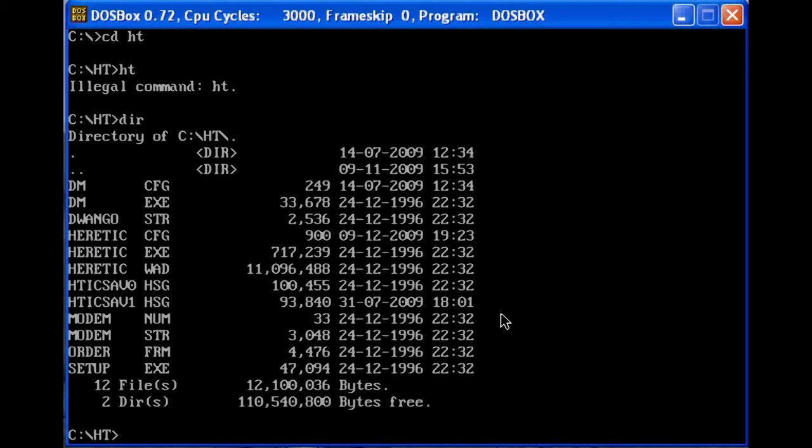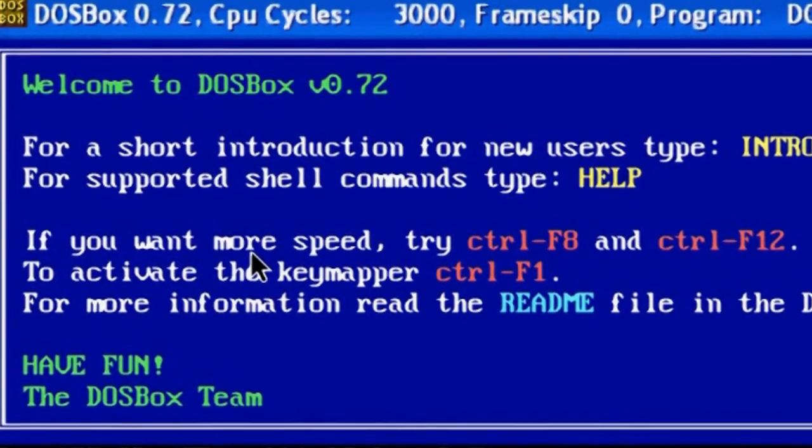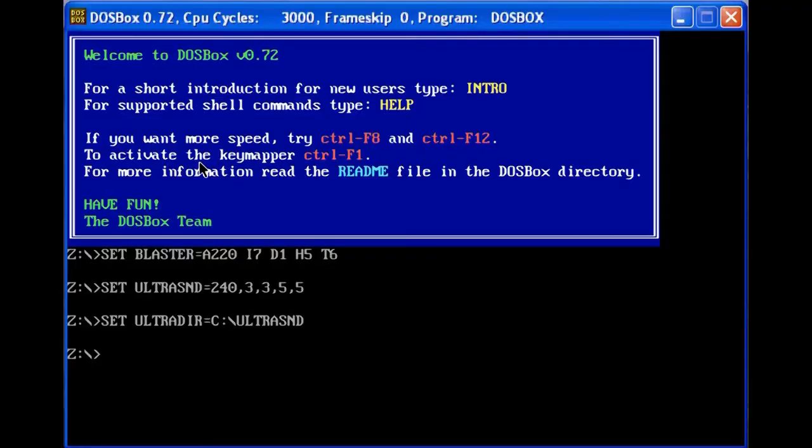And that's really all that goes into DOSBox. There are a few other troubleshooting things you can do — you can increase the speed, which is what you're going to have to do for some games. There's also a key mapper. One other thing you can do is use CDs with the emulator, but you really won't have to, as most DOS games are fairly easy to find and download. But just in case, here's how to do it.